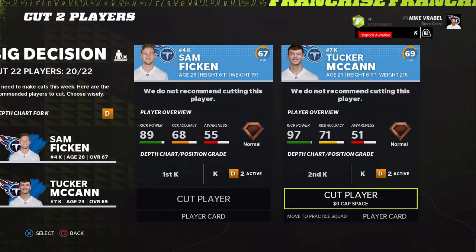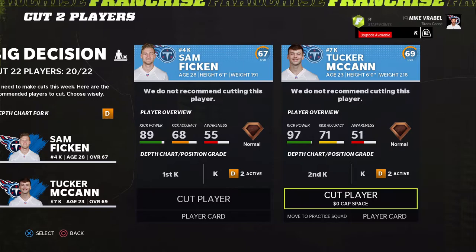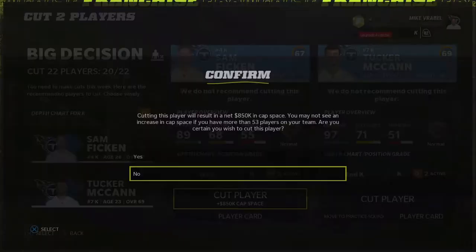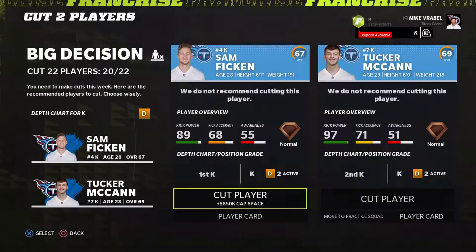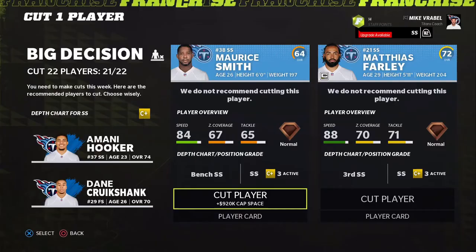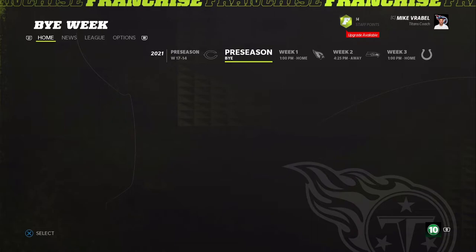Interesting note: Tucker McCann actually has 97 kick power but only 71 kick accuracy compared to Sam Thicken. In real life Thicken is supposed to be our kicker but he's been hurt most of the year, so we're still going with him. Cutting the strong safety with 87 speed.